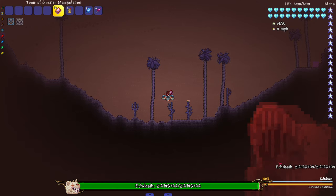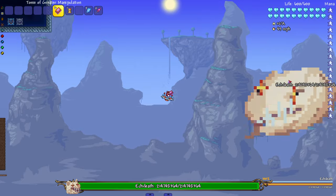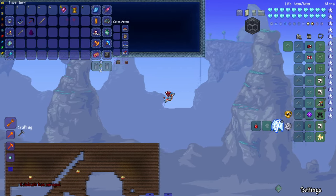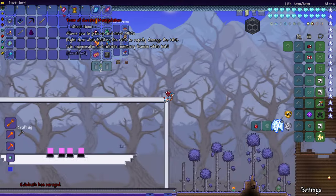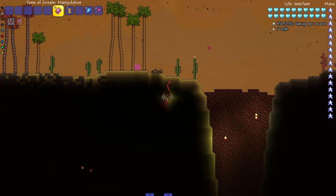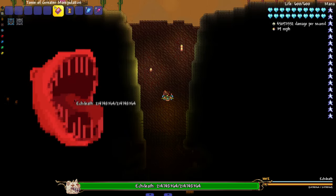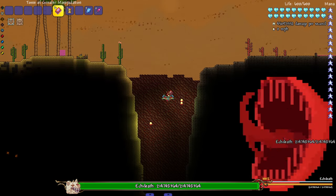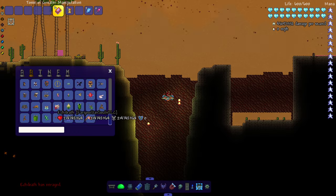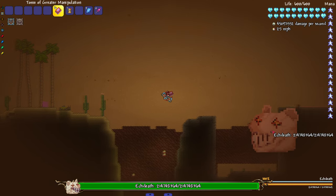This doesn't seem to be working — maybe it's not the right type of sand. Let me just hold EK Death and hold down the right-click. Oh look at that — EK Death died from the Tome of Greater Manipulation just by holding right-click. This is a very very strong weapon — shout out to Juice. But maybe it wasn't sandy enough. Here, this is a lot more sand — I'm not getting anything from the sand though. It's sort of killing it with the right-click more than the sand.